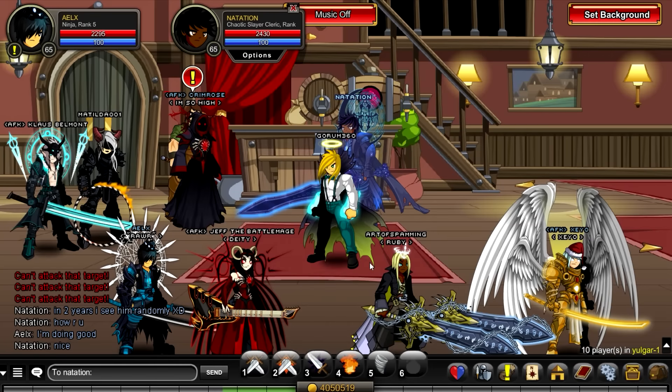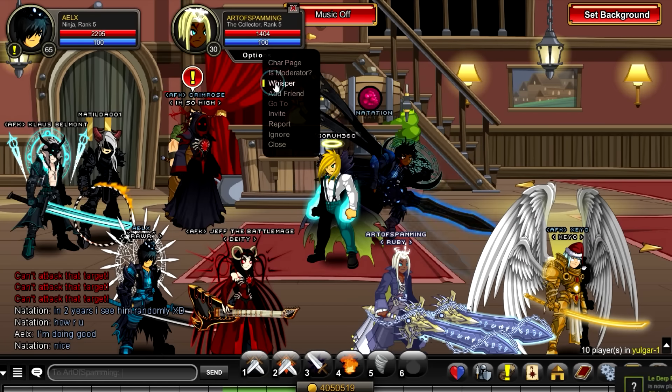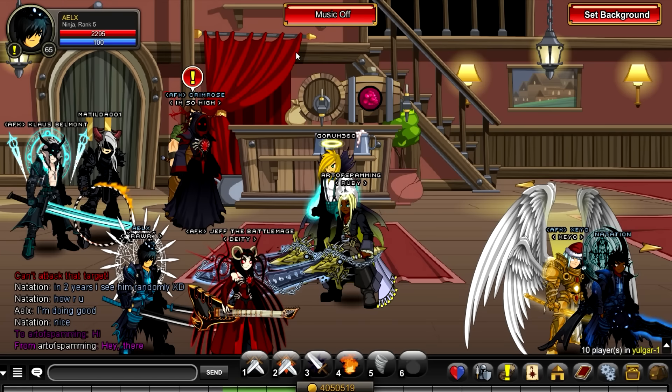When you type a message to them it will normally show something like this — for example if I type 'hi' or 'hello,' it will show in purple. So purple is what private messages are displayed as, and there are many ways to reply to it.